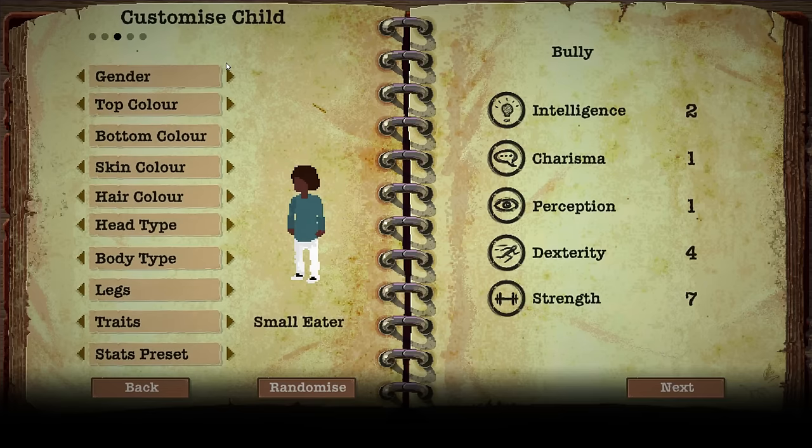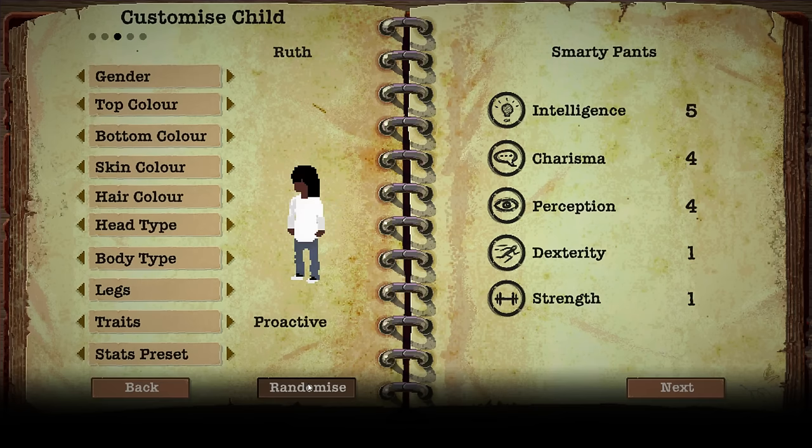Now for the small eater child. Let's randomize — Amy. Amy is a small eater, and you can select stat presets for your kids too. She's hyper, which doesn't make her very intelligent. I want something well-rounded — 'Smarty Pants, Know It All' — that's very well-rounded. I'm going to go with that.